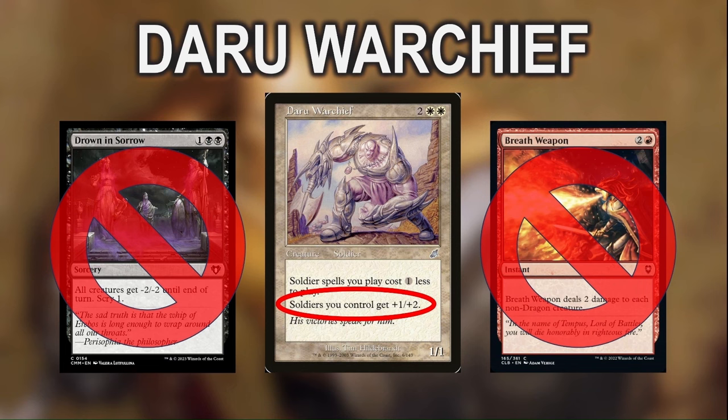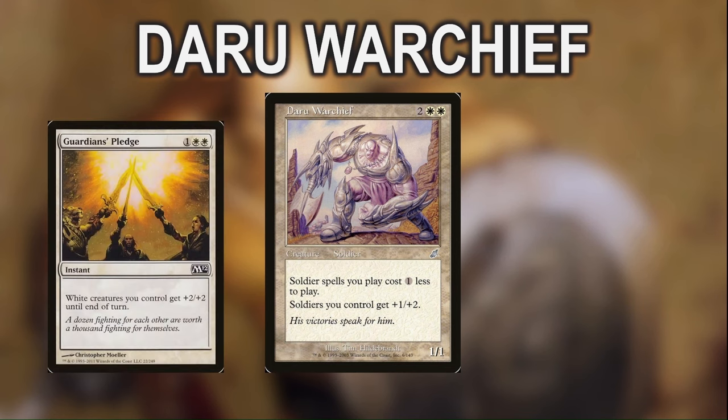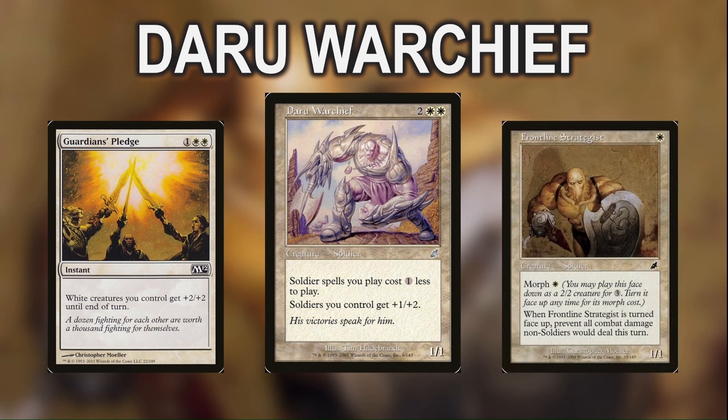Once we have an army on board, we have several pump spells that grow our entire team, including Guardian's Pledge, which is one of the best overrun effects in the format. We also get to run Frontline Strategist, who has potential for huge blowouts, fogging our opponent's creatures while still allowing ours to get in for damage. If you like playing creature-based aggro decks that can really push damage on the table, this might be the one for you.